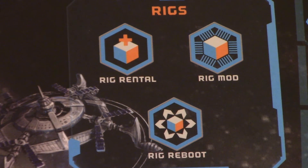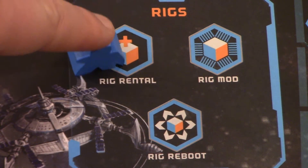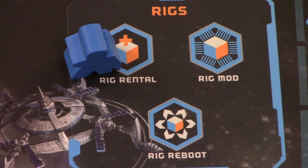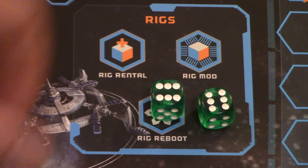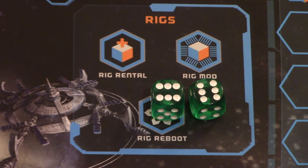Now let's look at the rigs. If I place my individual meeple on the rig rental, I get to roll one additional rig die — but only if I'm not already using all three of my rig dice. The rig mod lets you use two of your rig dice to pair together instead of having to use one rig die and one mining or neutronium die. So you could use both your dice instead — that's how the rig modification works.